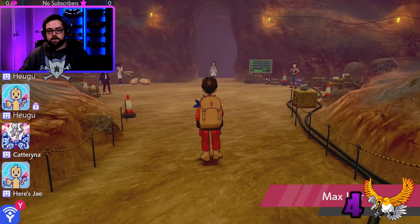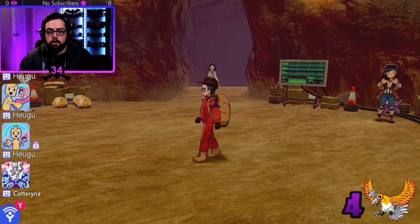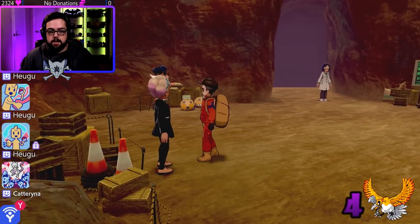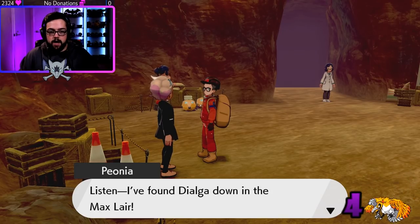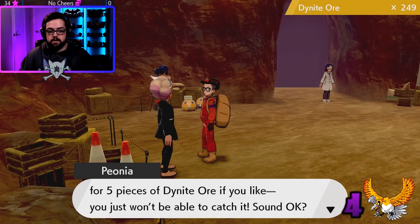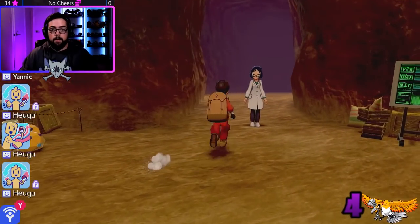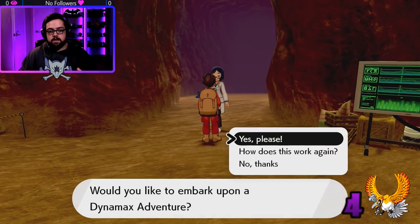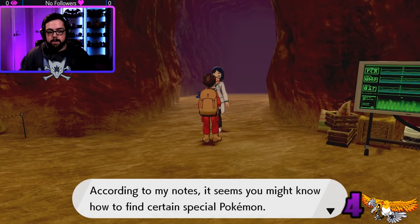First step, we're going to come to the Max Lair right here — this is where you do Dynamax Adventures. You've started Crown Tundra so you know about this because it's part of the tutorial. Also a little tip: if you're looking for new Pokémon to hunt, talk to Peony here because sometimes she's got a Pokémon for you to go hunt. We're going to talk to this lady and embark on a Dynamax Adventure.